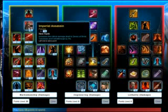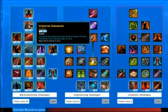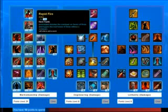Now this is a really good one - put all five points on Imperial Assassin. And that allows you to pick up Rapid Fire.